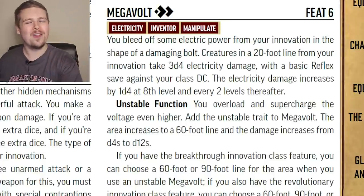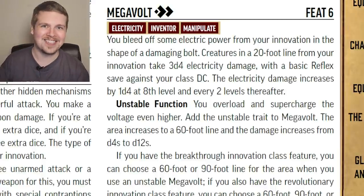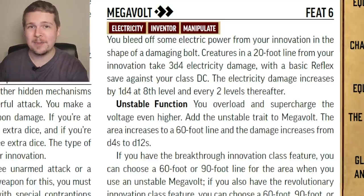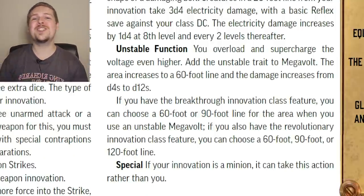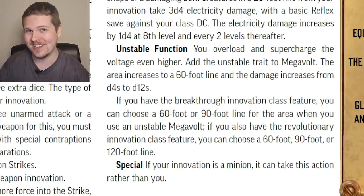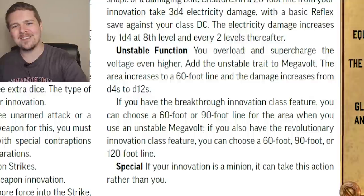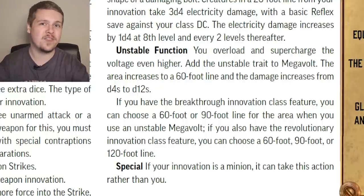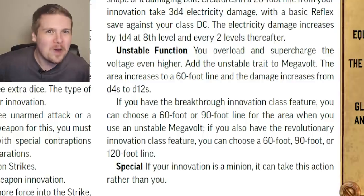Megavolt: the Inventor already has fireball — let's give them lightning bolt too. For two actions, all creatures in a 20-foot line make a Reflex save against your class DC for 3d4 electricity damage. This does not have the unstable trait so it can be used every turn. But if you give it the unstable trait, you can extend the range to 60 or 90 feet, and once you're level 15 all the way to a 120-foot line. When you make Megavolt unstable, it also deals d12s instead of d4s. This damage scales by 1d4 at level 8, 10, 12, and every even level thereafter — every two levels, unlike Explode which scales every level.